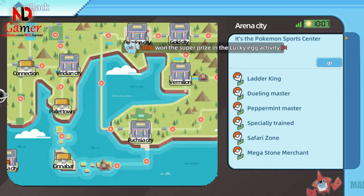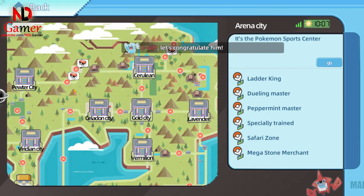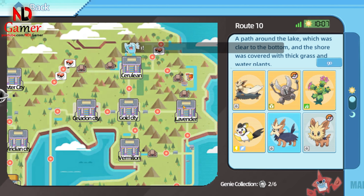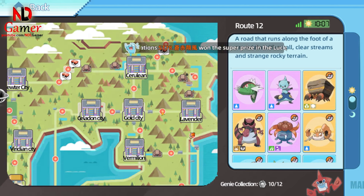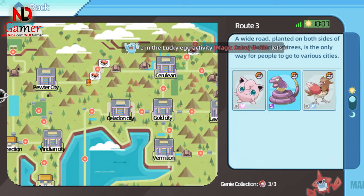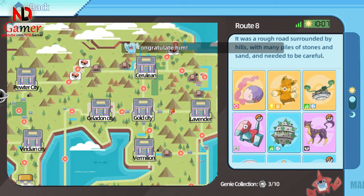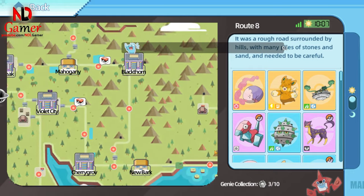Next, in the Map section, any area where you've caught all the Pokémon but haven't claimed the rewards yet will display gift boxes in those locations. My advice is, if you're aiming to complete your Pokémon collection, don't claim the rewards right away. This way, the map will still show you which areas are incomplete, so you can go back to catch more or evolve your Pokémon to finish off those maps.